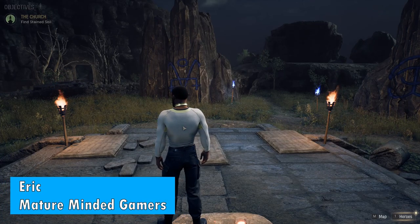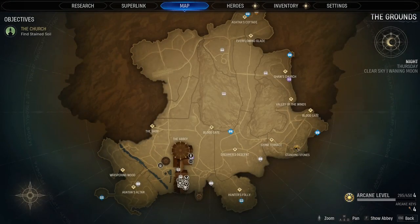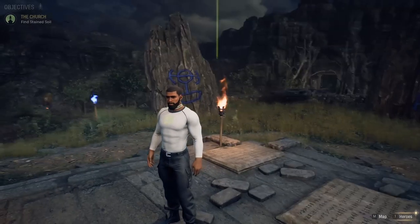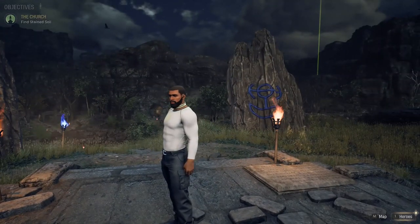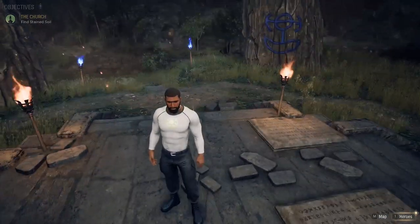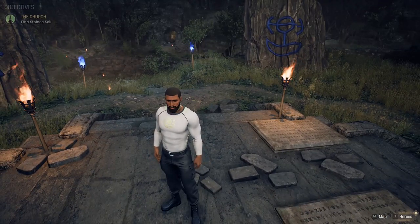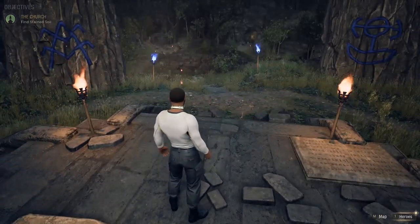Hey everybody, it's Eric from the MMG. I'm going to show you how to find the stained soil in Marvel's Midnight Suns. This is probably one of the harder puzzles in the game. It's based off the sketches that you find in Shaw's Church once you're investigating the death of the Salem Witches.